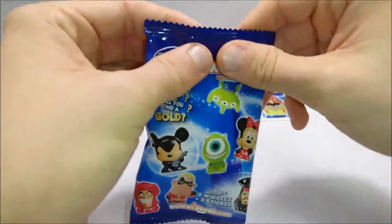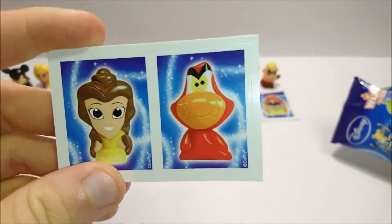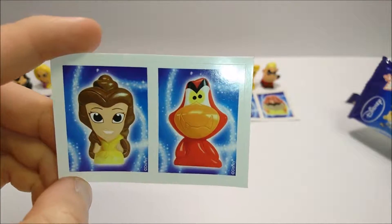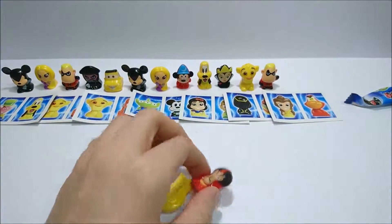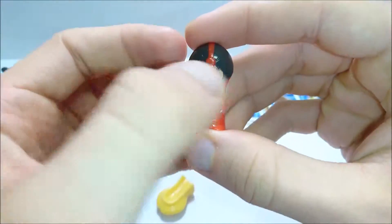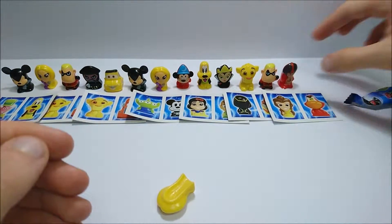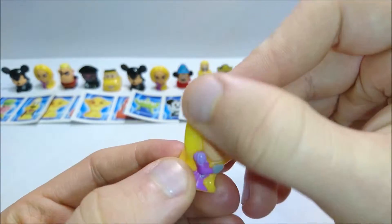Seventh pack — we have Belle from Beauty and the Beast, and the bird from Aladdin. I think his name is Iago but I'm not entirely sure. This is definitely Jafar from Aladdin — he looks a lot less intimidating when he's not eight meters tall. And we got another Rapunzel, this is the third one so far.